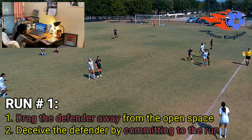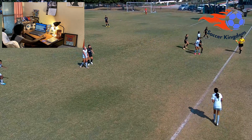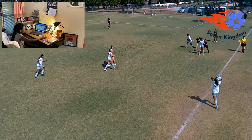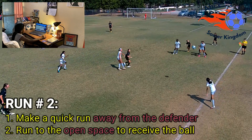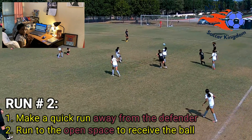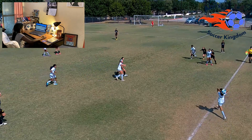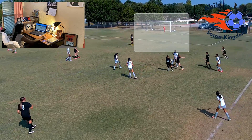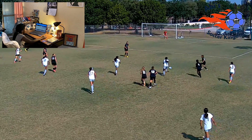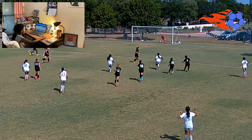So I called for the ball so that my defender thinks that my teammate is going to play me the ball there. Then after I call for the ball, I make a quick turn back in front of the defender and I use my body to block the defender from coming toward the ball. So I can just easily turn and now I have all this space up ahead of me. Then I notice this defender is coming in, so I cut with the outside of my left foot and I end up beating one defender.